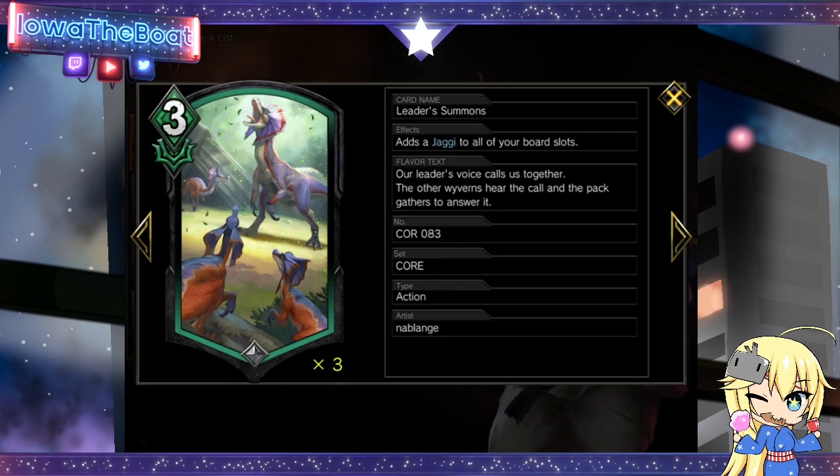We play Leader Summons in this deck as a way to get units onto the field. It also does not affect Bombast. Bombast is a card that searches for units, so we can get units on the field without actually having units in our deck. This is also a better card than Molsters, because Molsters plays with our EX Pocket, and our EX Pocket needs the space, so Leader Summons is a much better card.